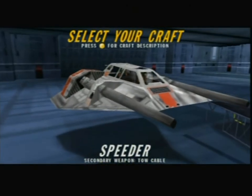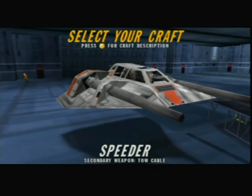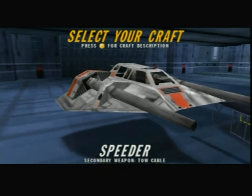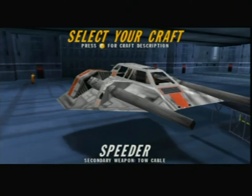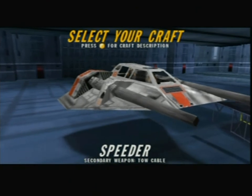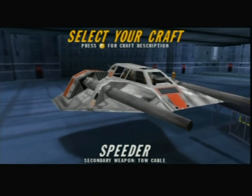The snow speeder, modified with armor plating, stronger outboard laser cannons, and a harpoon-towed cable for the rear gunner, is not a true flight craft but a repulsor craft, so the flight ceiling is quite low. It hugs the ground well and is also quite maneuverable, but the addition of deflector shields was deemed costly and time-consuming, so watch yourself. The controls are quite similar to the X-Wing, so don't worry about additional training.